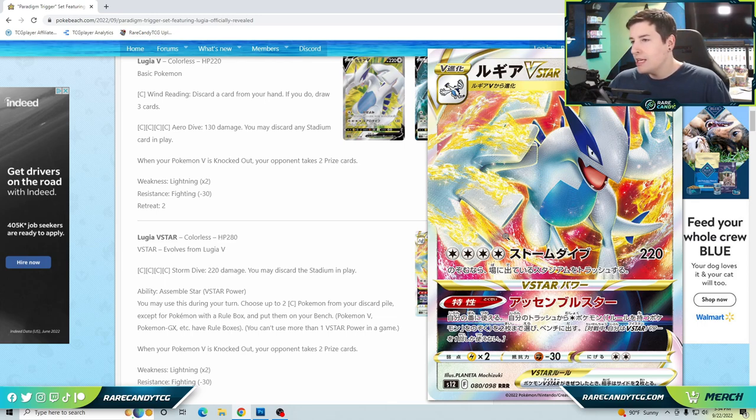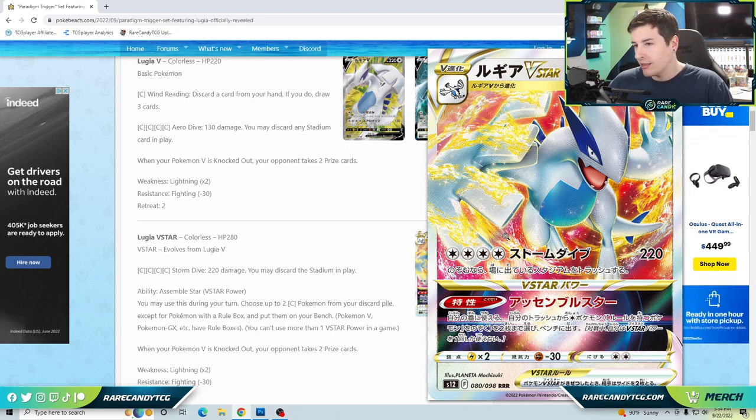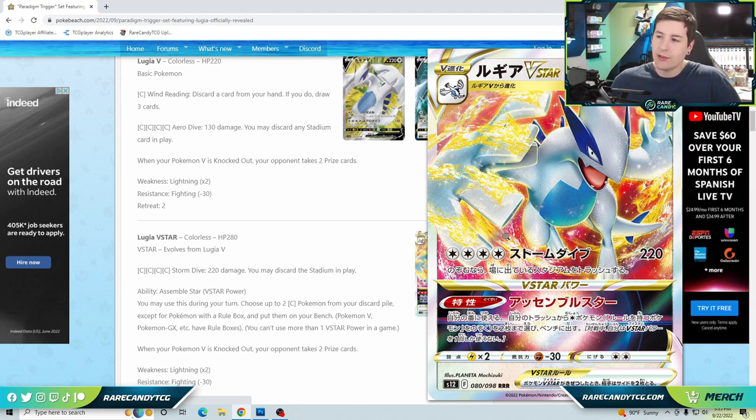Four energy for 220 seems like a bad damage-to-energy ratio, but once you factor in Archeops it's really not hard to get up and running. We can accelerate two Double Turbo Energies — which nerfs damage down to 180 — but if we want to get fancier we can attach a variety of other colorless energies. There's Powerful Colorless Energy to boost damage, and the new Wonder Guard Energy that reduces damage done to you by Pokémon V by 30.